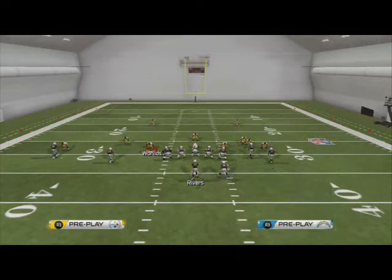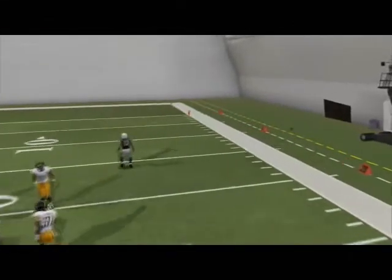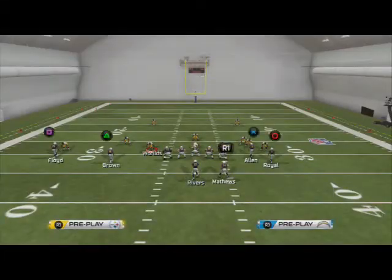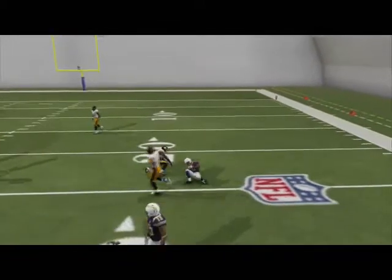What you do is you just put him on a hit route, motion him out, snap him at the numbers, snap the ball, and throw it to him once you read man coverage. Rivers is going to have to throw the ball a little faster, but he's going to have to make a catch for you and you're going to get that animation. A lot of good things you can do with that.